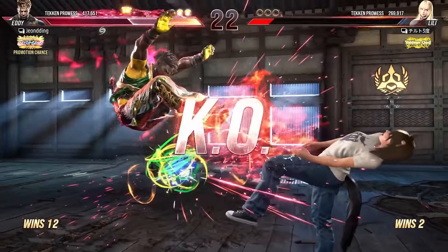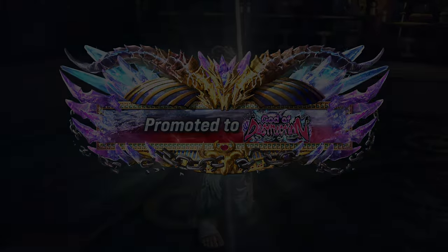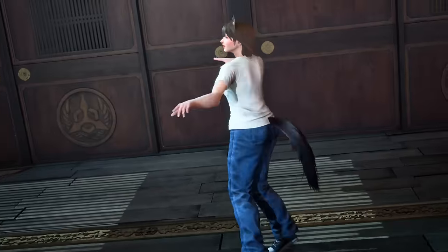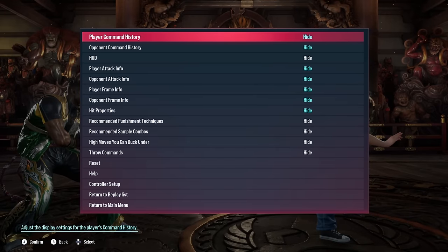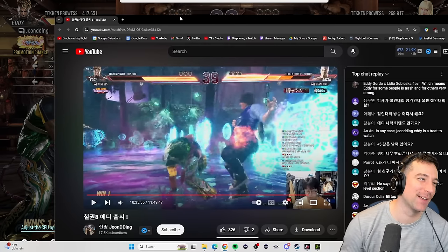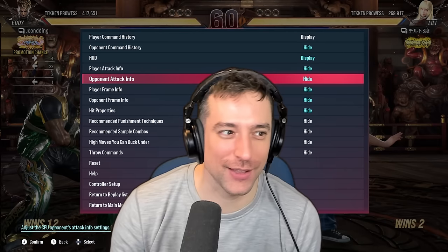To do that, we'll rely on Rangchu, who is the first person to get the highest rank in Tekken 8, which is God of Destruction. Now I know this replay says John Ding, but Rangchu switched his name during the grind for whatever reason. It threw me off for like 10 minutes, but this is actually Rangchu. John Ding is also playing this character and he's like number four on the leaderboards, but Rangchu is number one, so we're going to use him.